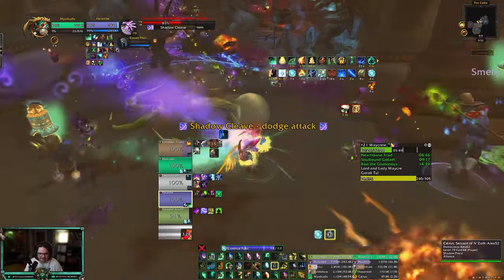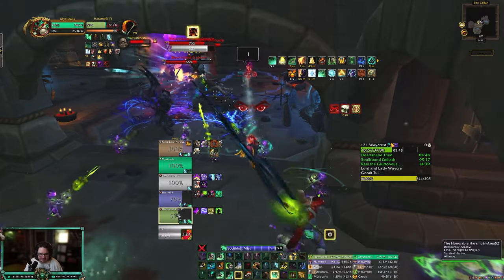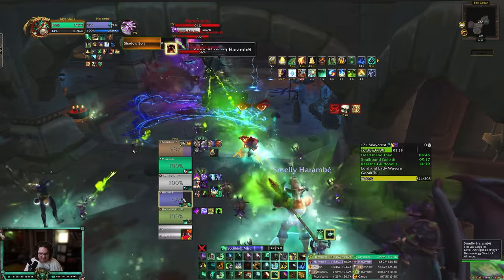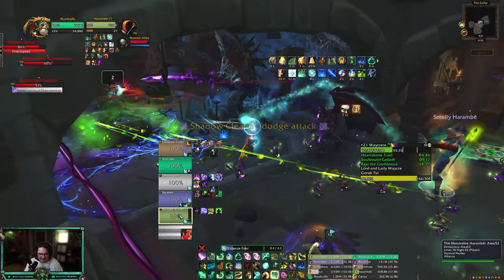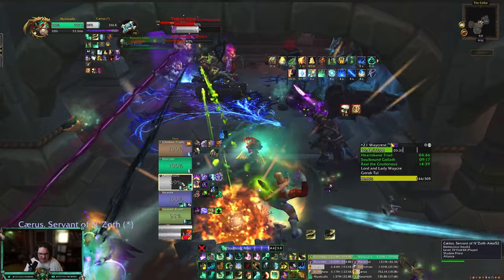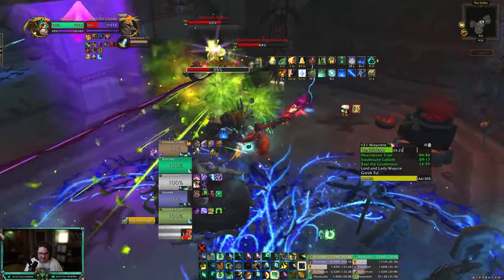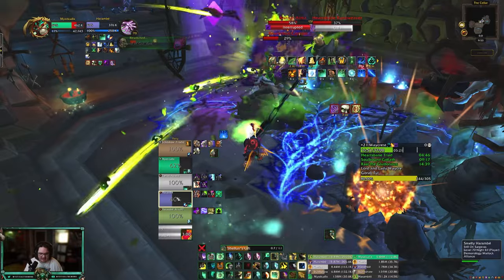Big heal — good. Big heal here. I need mana — I got 18 stacks. I'm gonna throw in a Belt Mist on Harambe. I'm getting targeted — I hate Spitefuls, man. I empathize with melee, I really do. There's not much I can do about it. Send a seven-stacker.